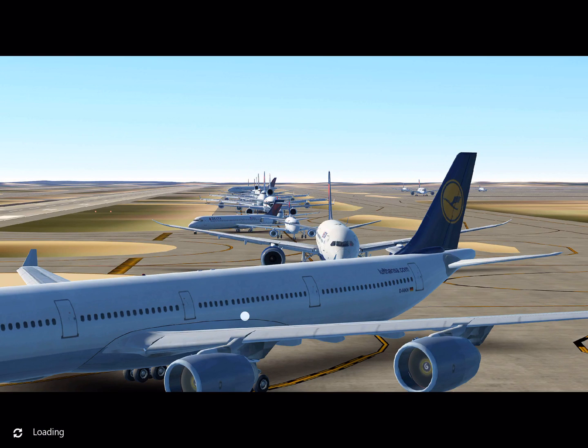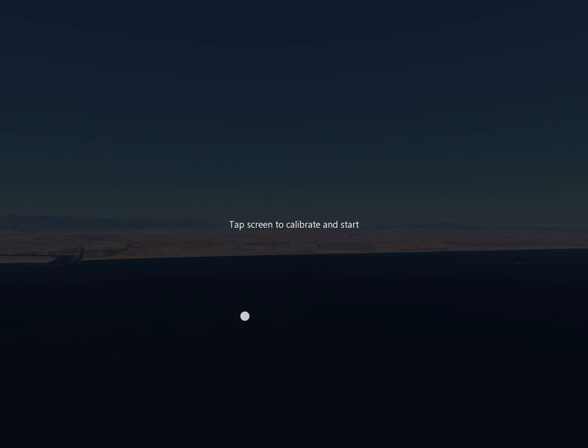Alright, so it's going to load up here. You're going to be on this loading screen. And if you want to get Infinite Flight, it is $4.99 off the App Store. So yeah, let's get started. First, you're going to tap the screen to calibrate it, so it tells you where level is — so I'm going to get level here.